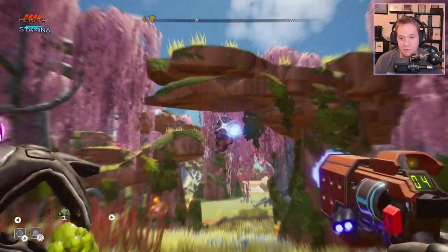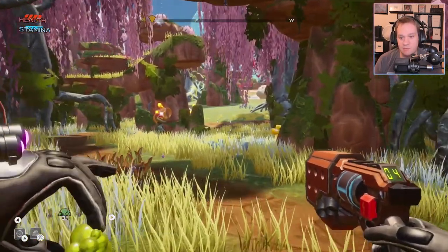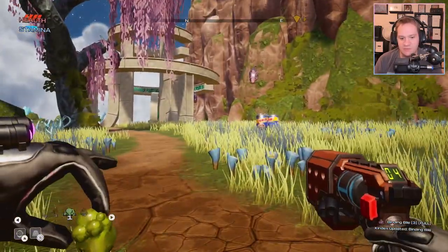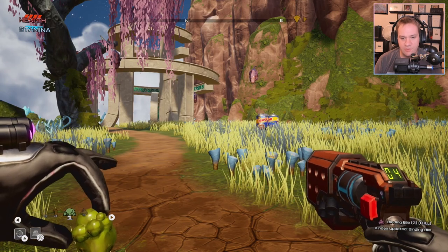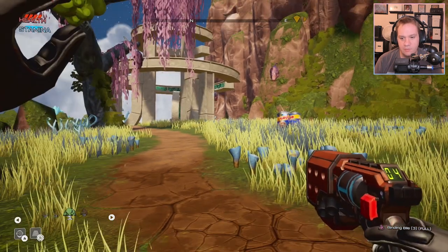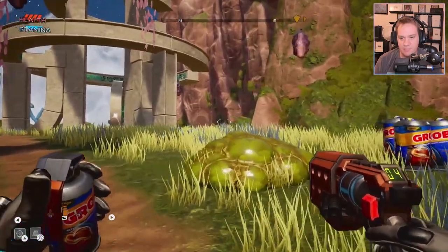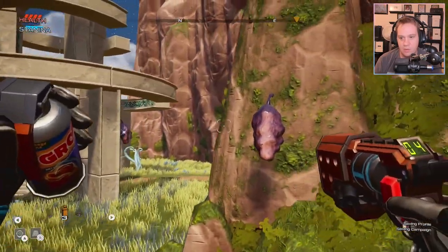So we've got our blaster, we crafted it, we're on this planet, stuff blows up, collect resources and materials. We also have these little things — you see this little booger I'm holding? If I throw it, it actually makes this little pad and I can bounce on it. Pretty cool, right?